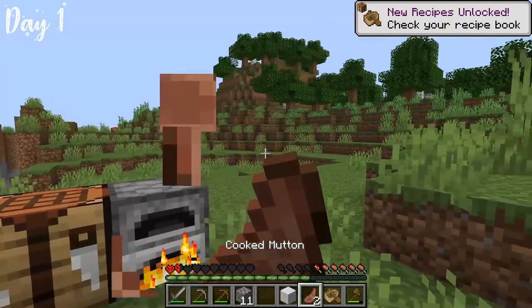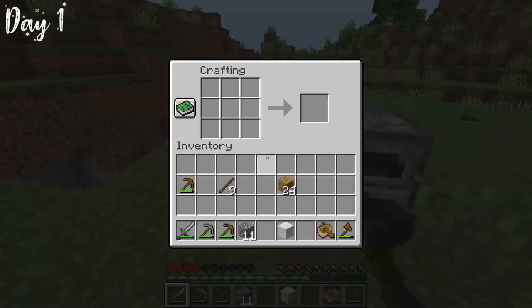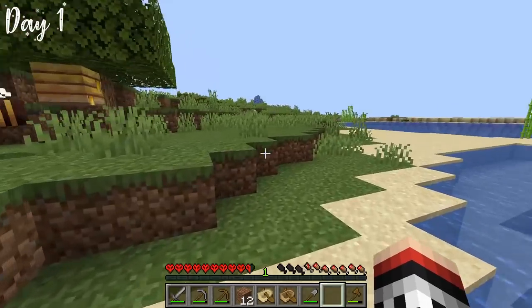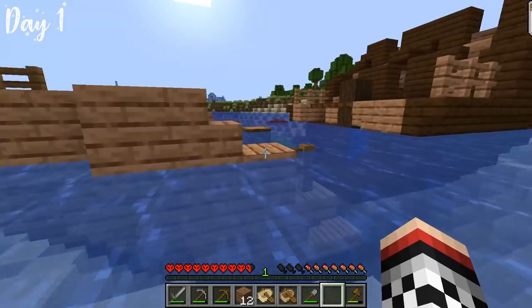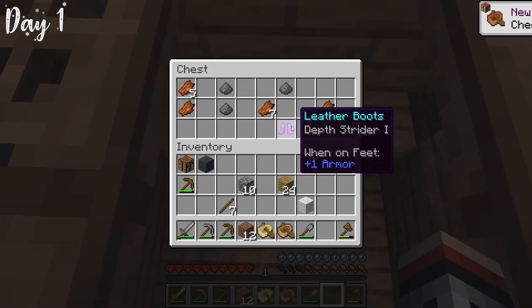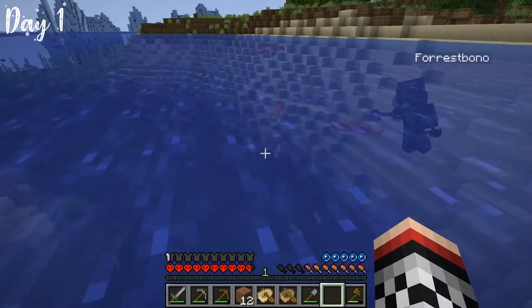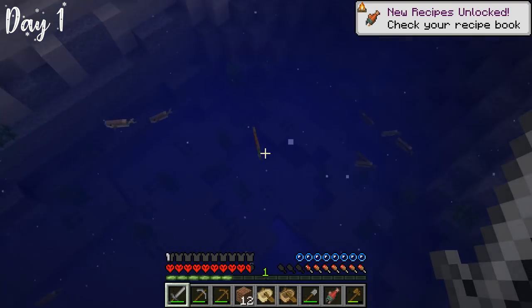Shout out to that sheep for sacrificing itself — I was able to get back to full HP after eating the sheep meat. After slaughtering a few more sheep, we found an abandoned shipwreck. We decided to investigate inside, saw some trap doors, and found a room underneath containing Depth Strider boots, some rotten flesh, and gunpowder. Depth Strider boots make you swim faster, which was really convenient. Since we were low on food, there was fish, so we just slaughtered everything.